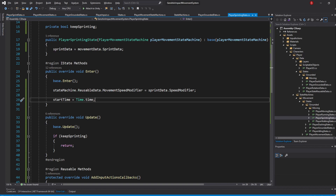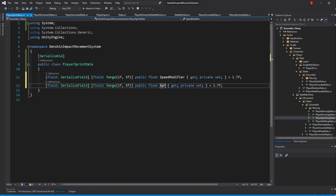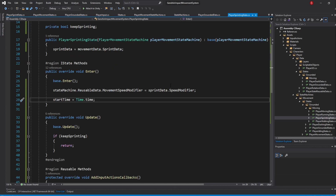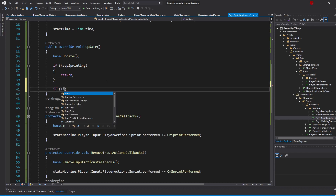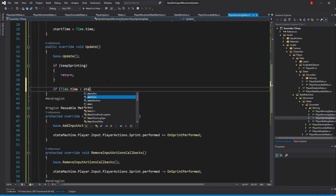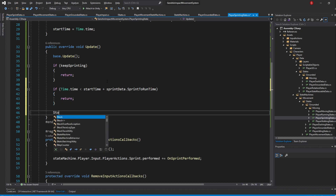For the other time variable, open up the PlayerSprintData script and duplicate the SpeedModifier property, naming it SprintToRunTime, defaulting it to 1F with a range of 0F to 5F. Back in the Update method, under the current if statement, check if not enough time has passed — if so, return. Otherwise, call a new method named StopSprinting.